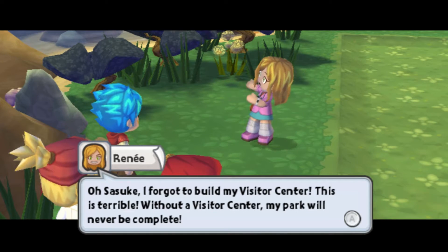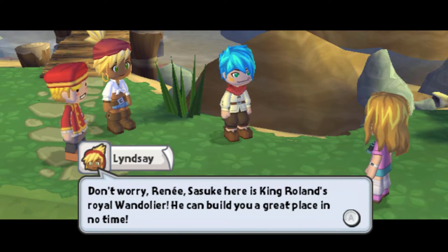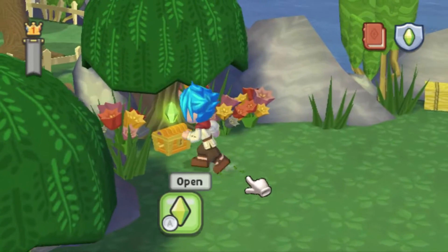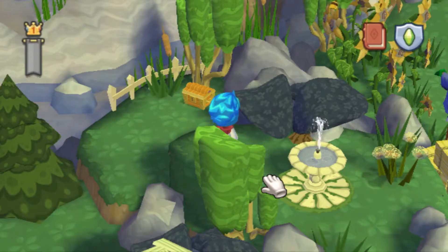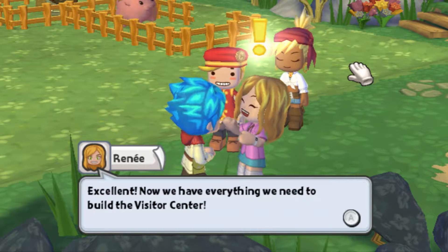This is terrible. Without a visitor center, my park will never be complete. Don't worry, Renee. Sasuke here is King Roland's Royal Wanderlier. He can build you a great place in no time. Wow, that'd be great. Here, take this scroll. It'll teach you everything you need to build my visitor center. A chest. Here's some cherries. A fishing spot. Found another chest. Excellent. Now that we have everything we need to build a visitor center. Thank you, Sasuke.